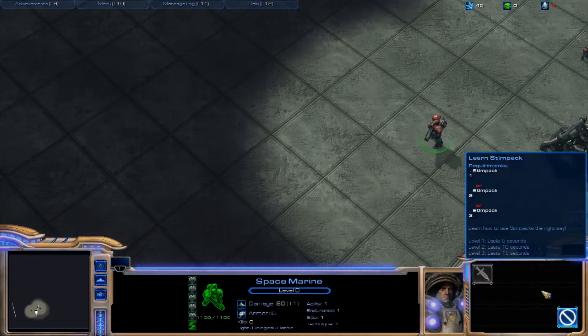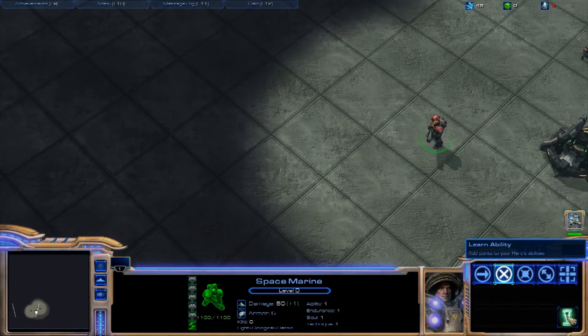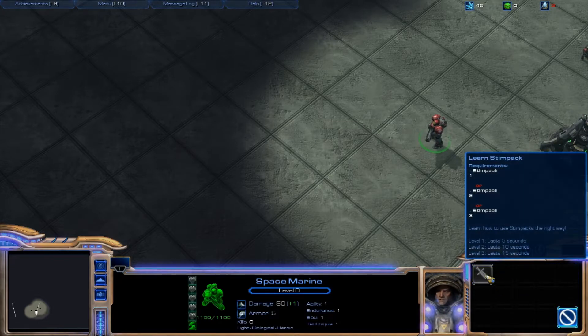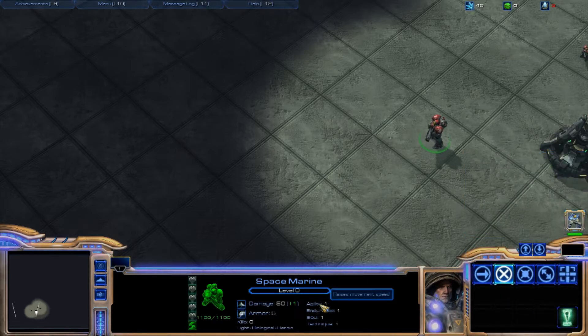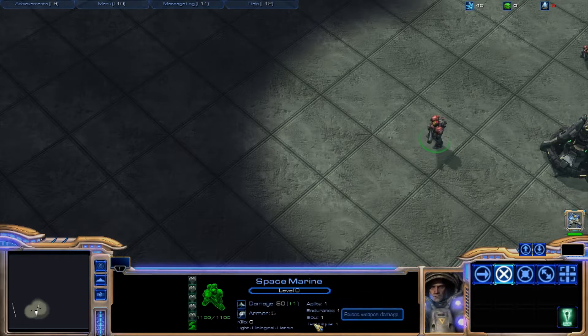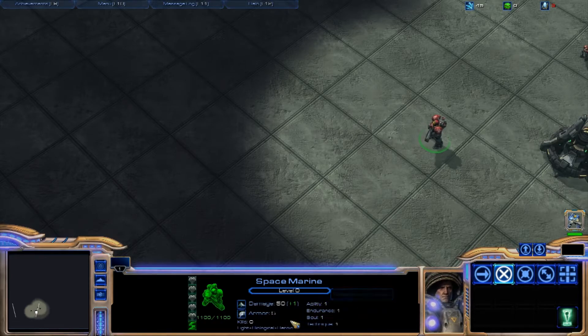You'll notice that I have a little thing down here. If I click on it, it allows me to learn abilities. Currently I only have one ability and he can't learn it right now because he's not level 1 — he's level 0. I have stats, if you notice right here, and each stat will raise according to your level. Obviously, you won't gain all your stats every level — not every stat will increase per level, but currently they do just for testing purposes.